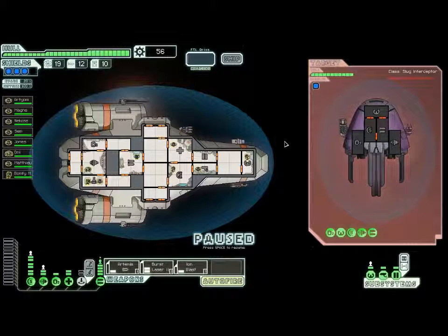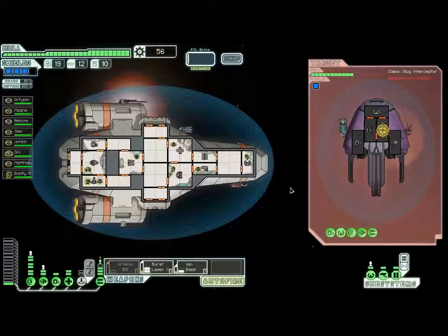They have an ion cannon and a beam, but our shields are level 3, so we're not going to have to worry about anything. In fact, we can overtake their ship easily. Let's go ahead and fire at the weapons — Ion Blast, you do your thing. Their class is Slug Interceptor. The slugs are an interesting race that can see any room adjacent to their own, even if their radars are down, and they can see the movement of enemy people on your ship. So if you have a slug guy on your team, you'll be able to see all the people running around — they'll just be red dots. But that's still pretty useful.